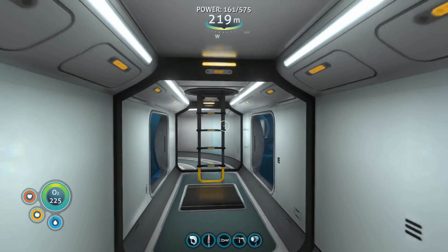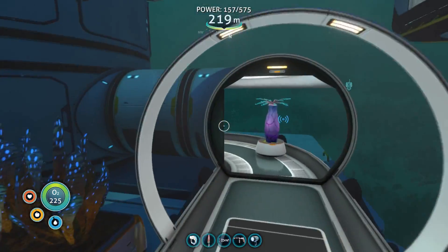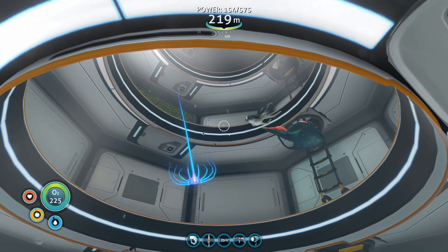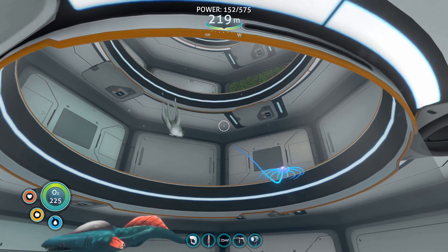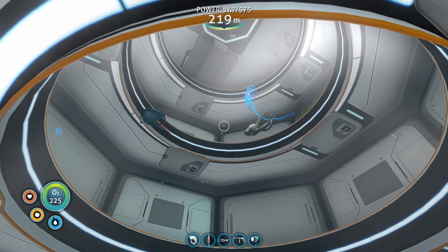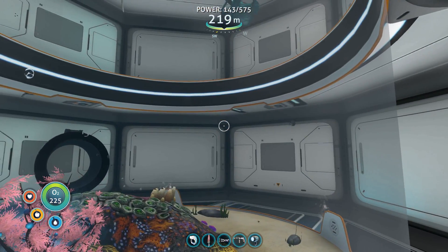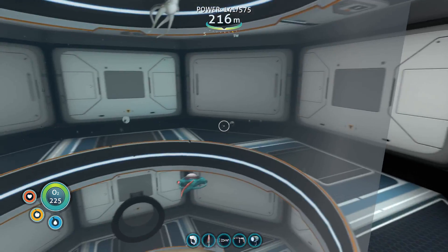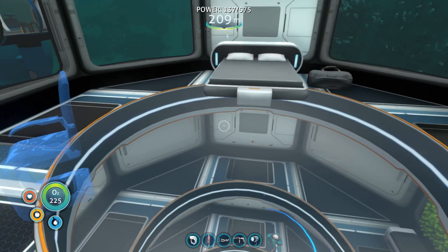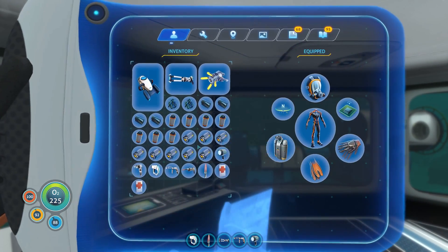So when we left off, we had done a few modifications to our base here. We've got our alien containment full of some creatures. Could be cool to put some other creatures in here, although we might need a separate breeding area. I don't want to put things in here that are going to fight and eat each other. And of course we have these empty rooms — I don't really know what to do with those. But then we have our wonderful little living quarters here.